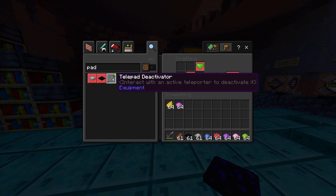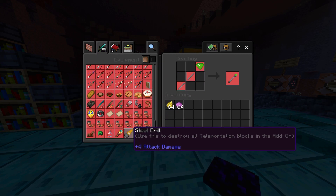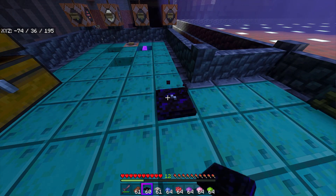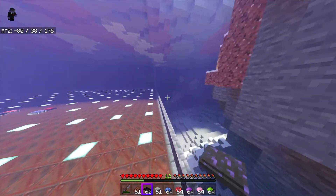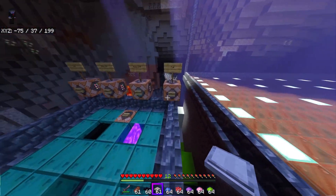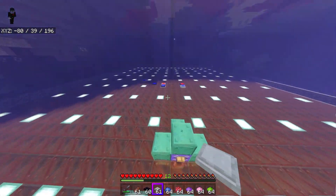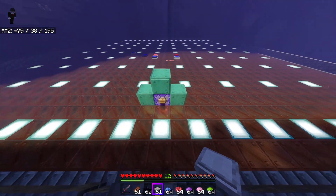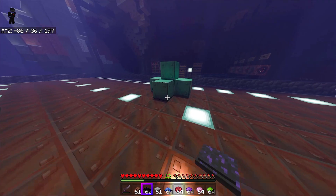There's also a tool that can deactivate a teleporter, and a drill that can destroy all teleportation blocks if you want to reset them. That's a nice quality-of-life feature. Overall this is another very cool add-on. I think it deserves a good score because it does a really good job of providing a basic, balanced teleporter. It lacks extra content but makes up for it in polish, so I'm giving it a 7 out of 10.